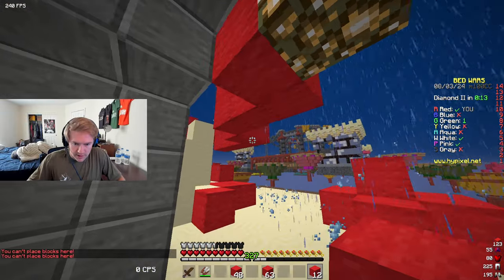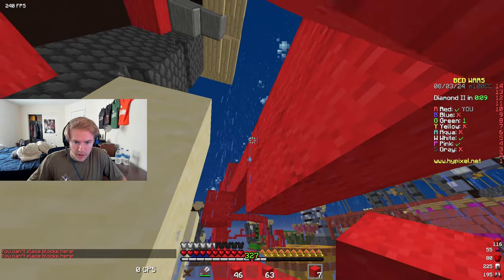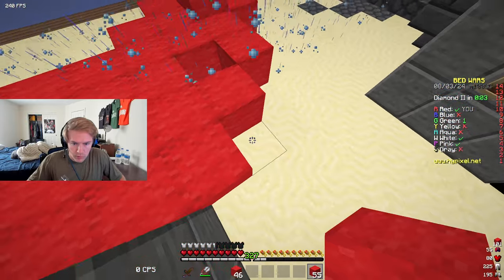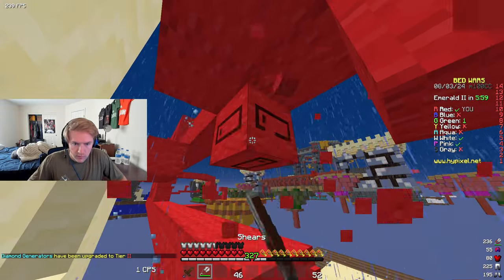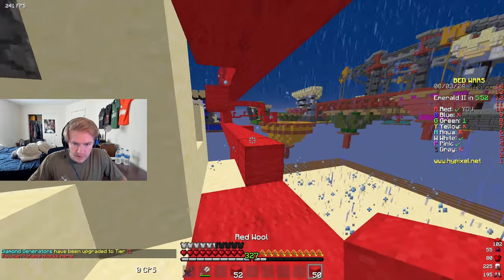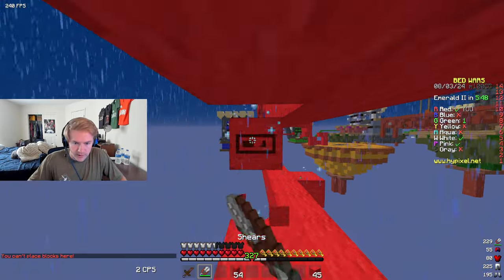I'm assuming this is kind of what they wanted us to do — like, make paths like this. This is the intention of the challenge, was for something like this.